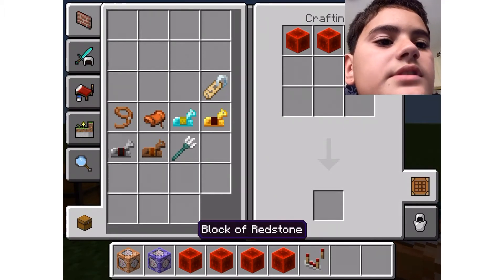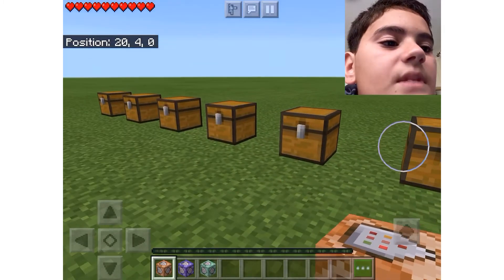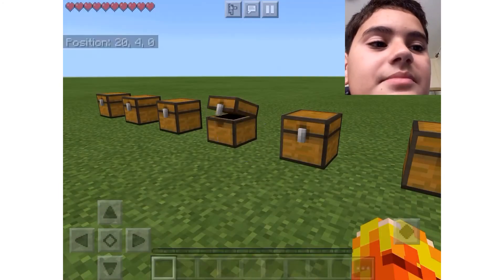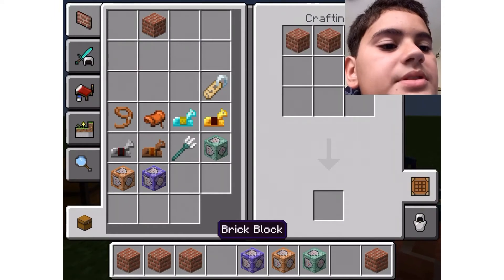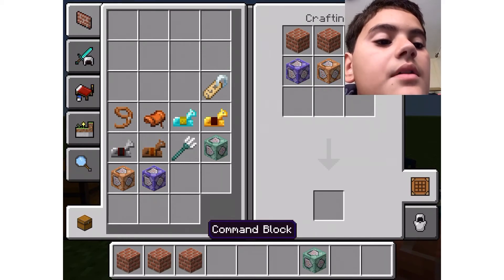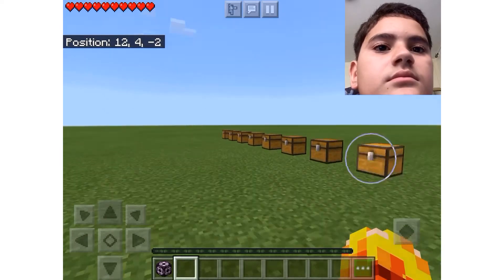Let's put that on the crafting table - you guys can get all three command blocks. There's also a crafting recipe to get a structure block. You put brick blocks on the top, then the repeating command block in the middle, then the chain command block, and brick blocks on the bottom. There we go - structure block! You can't move it, but it's super cool to get.